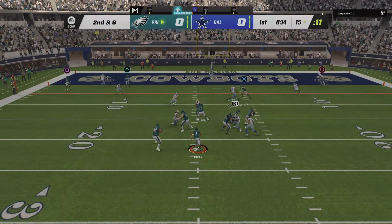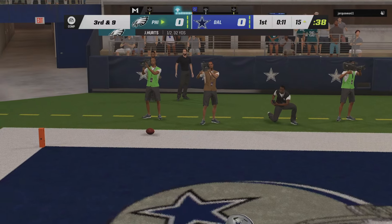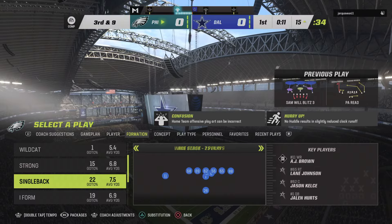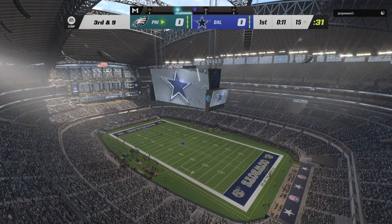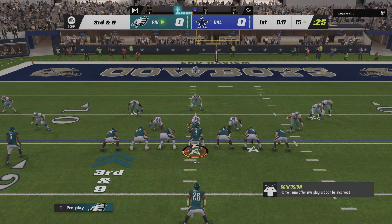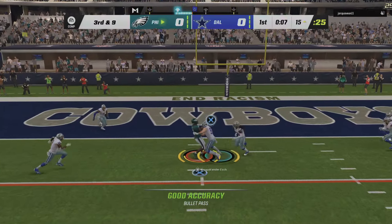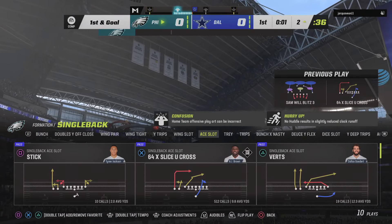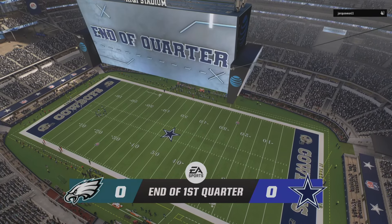Play action, here's Hurts — that one's going to be off target and incomplete. As soon as he got outside the pocket, I thought he was going to take off and run, but defenses want to keep bodies in front of these mobile quarterbacks, and I think that discouraged him from running and made him try a pass downfield that fell incomplete. Hurts throws again — it's caught, and he'll be taken down at the two-yard line. They convert on third down, setting up a first and goal.